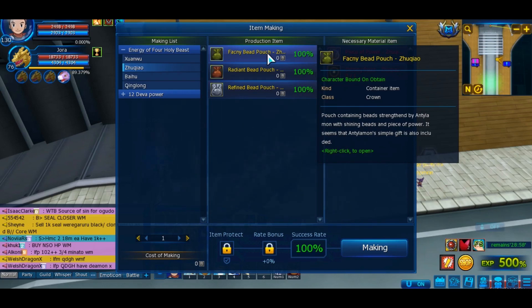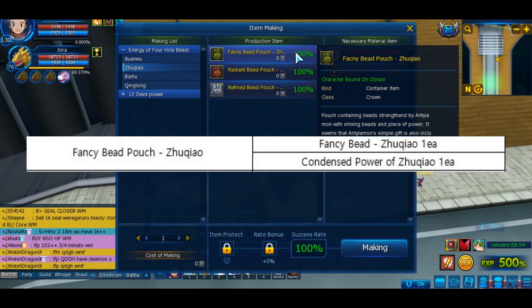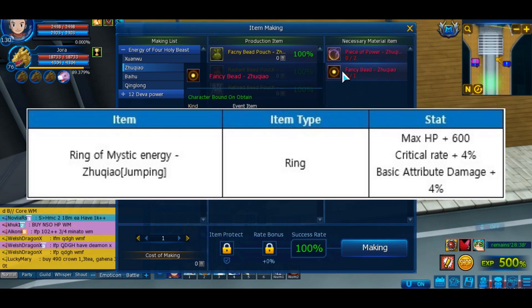Something I got wrong last time is that you actually have to open the packages. You have to open the packages item to get from the package. It will give you the Fancy Bait, which we need for the next package, and it will also give you the Condensed Power of Zoukyao Mon, which will give you the Ring of Zoukyao Mon. These are the fixed stats of the ring — it's not randomized.